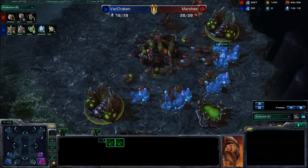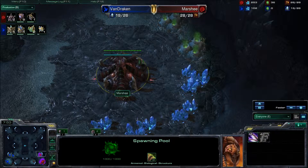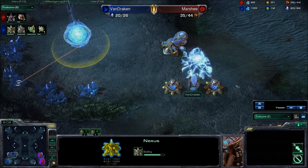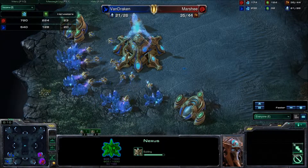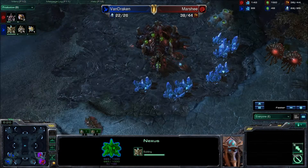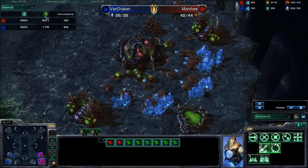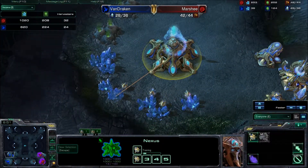Marshy is floating a lot of money — he's got two gas up but hasn't really decided to tech into anything. He's got the money and gas to work on metabolic boost but just now focusing on getting that lair up. He's really giving Van Draken the opportunity to get back in this game. This nexus is going to finish, the gateway is going to finish, the nexus is going to start mainlining out probes and the harvester count is going to stabilize. The cybernetics core is not being used to wall off — that's a mistake. You really got to be careful about a baneling bust; if a baneling gets into this probe line and takes out half of them, that's going to put Van Draken so far back he'll never recover. Eight drones coming out for Marshy.